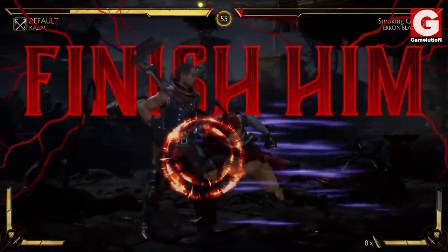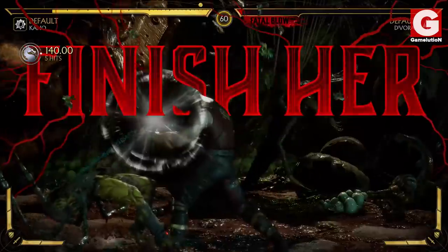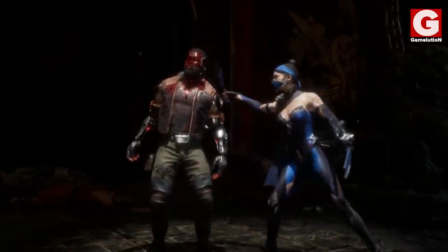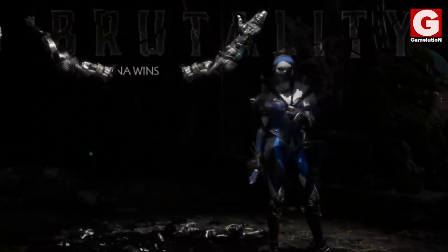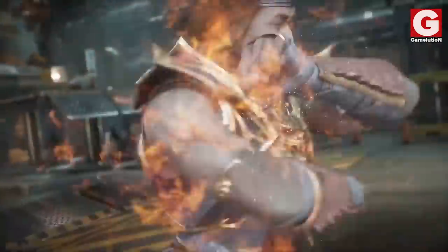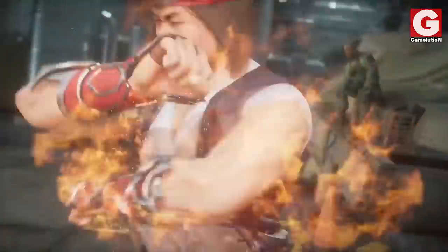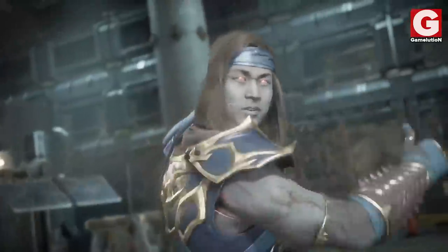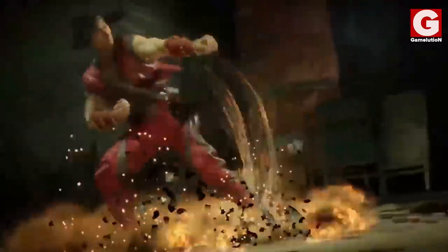Glitches in MK11 don't only occur during gameplay, but also during finishers. When Kitana's deadly lips brutality is performed on Jax, the character will explode but his mechanical arms will remain stuck in the air. When the Collector performs his first fatality, at times his secondary arms do not move, making it appear as if the opponent is being shredded by nothing. Even intro dialogues are not spared — when selecting Liu Kang against himself, at times they just remain silent while staring at each other, when they're clearly supposed to say something.